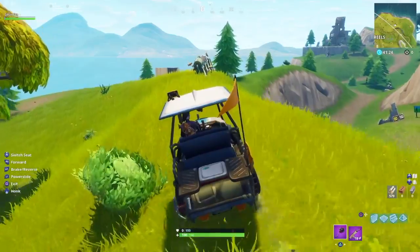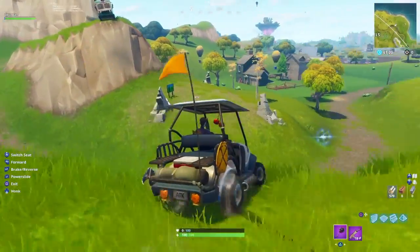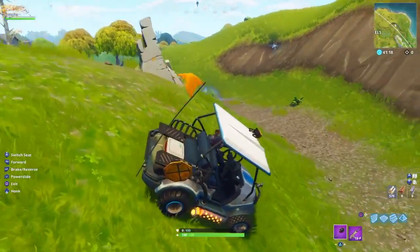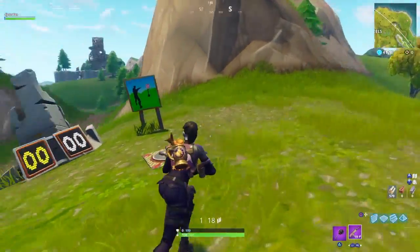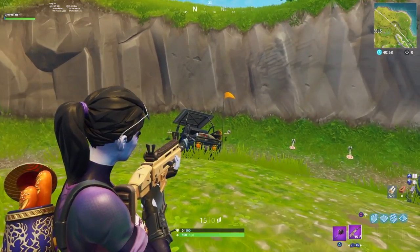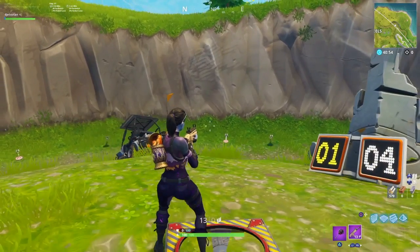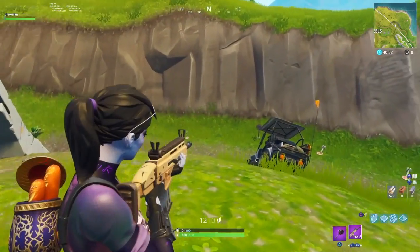We're going to find a shooting gallery located over here near Risky Reels, and there's also a rift here as well. So once you hit this shooting gallery you can actually just rift right out of here and head to the next shooting gallery that's right next door inside Wailing Woods. We're just going to get this shooting gallery finished and then you're going to see me pop into the rift and head towards Wailing Woods, and I'll show you guys exactly where to find the next one.